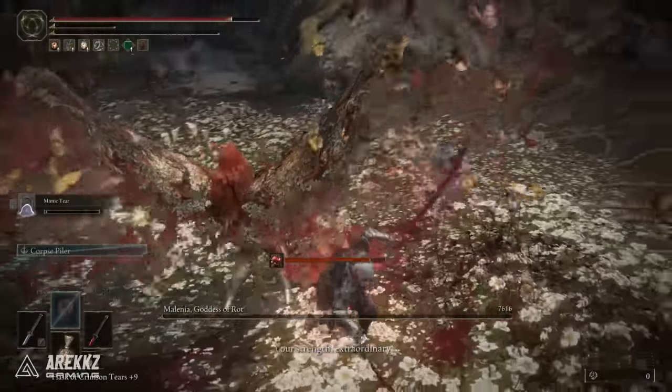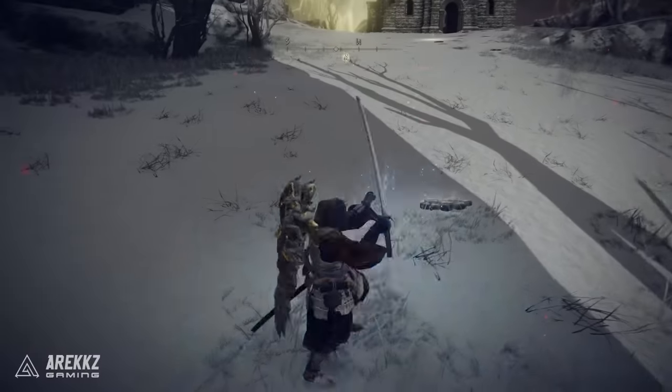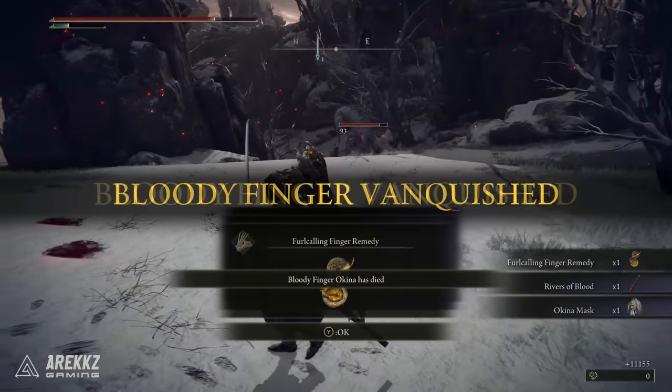So if you haven't got it, definitely add it to your arsenal. To get it, you need to go to the Church of Repose up in the snowy region — the Mountaintops of the Giants. When you approach the Church you'll be invaded. Simply kill the invader and he will drop not only his helmet and mask, but also this sword.